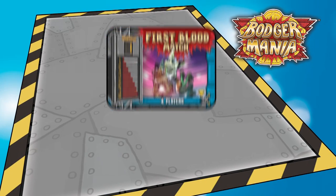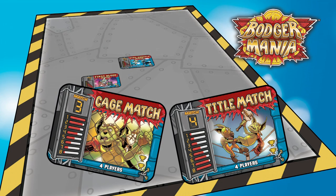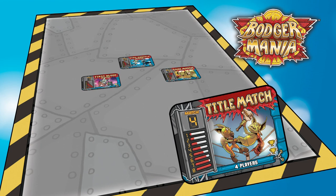To set up the game, take the match cards and separate out the four cards with the correct number of players listed. Then arrange the match cards clockwise, starting with First Blood, then Bare Knuckle, then the Cage Match, and finally the Title Match.